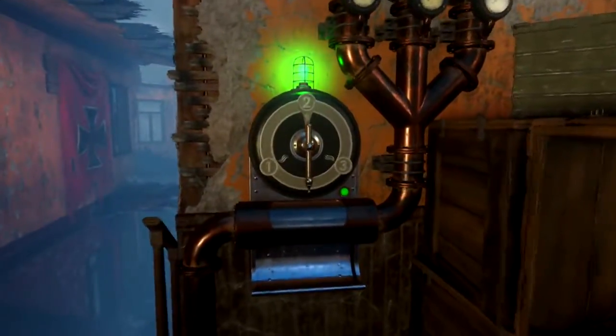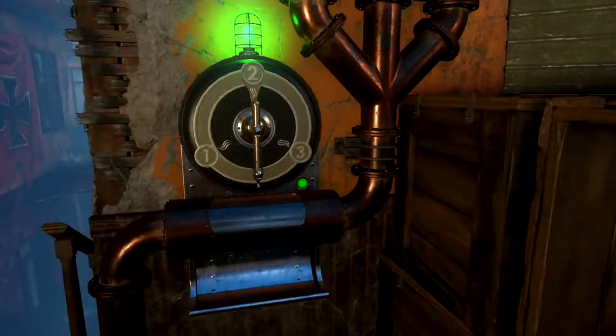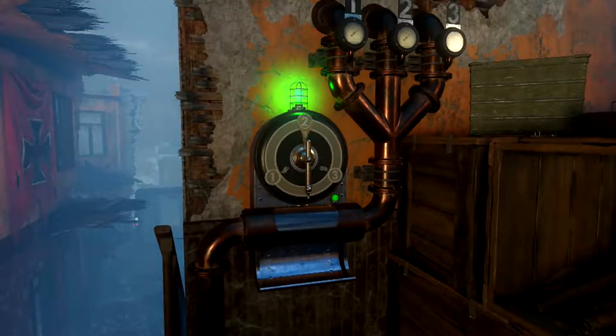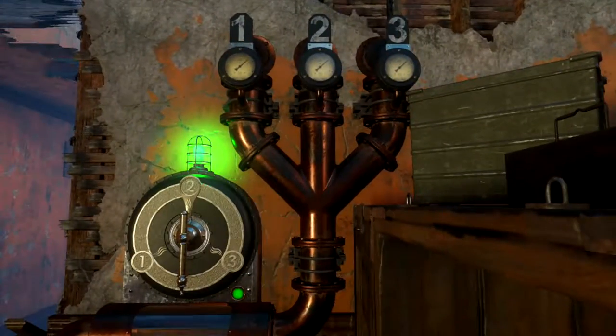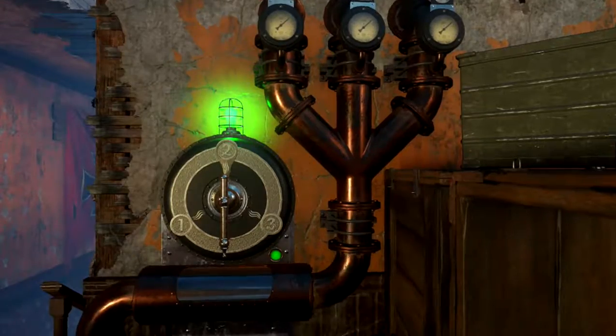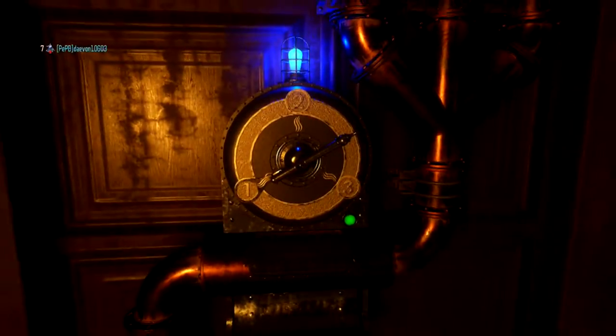So we're going to look for all the other valves. In the armory, here's the location — as you can see this valve is green. This is your start point. The green is the start point and the purple cylinder is the end point — you're going to want to find your start and end point. Over here is the supply depot valve, right next to one of the mystery box locations.